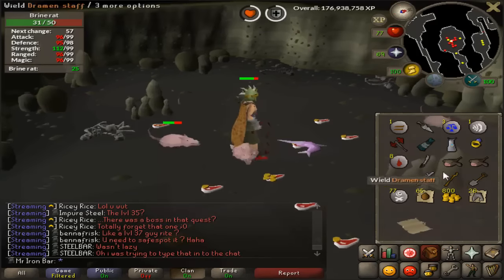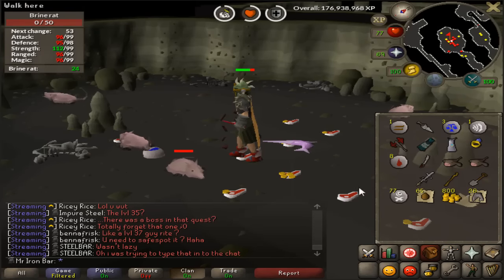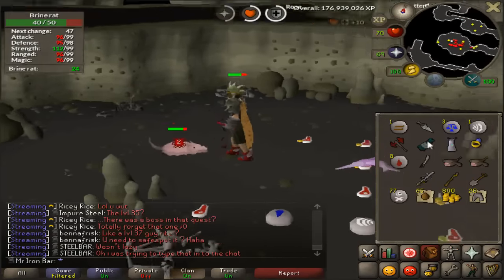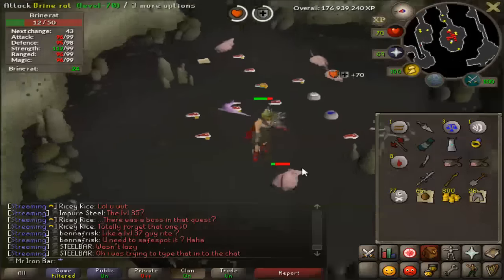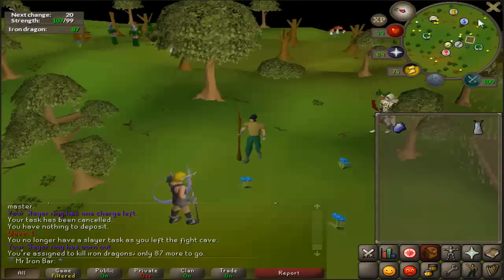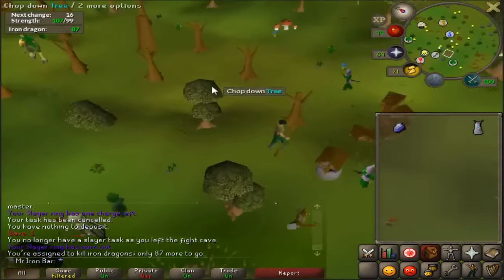This is actually a master clue emote item requirement, so that's nice to get done. If you haven't gotten one on the Ironman, definitely consider it. This task is really quick anyway, so you might as well do it for three points. Whoa, holy shit - I just got 87 iron dragons. I didn't even think that was possible. What's the potential max, 100?